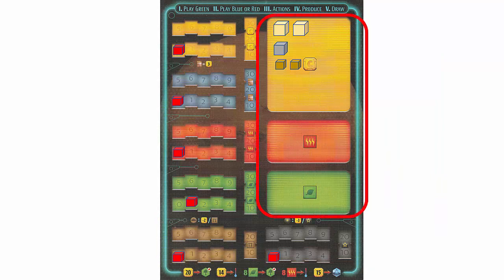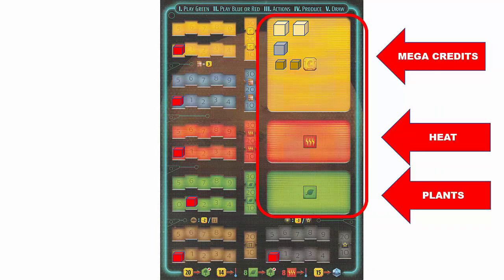The two bottom tracks show capabilities for steel on the left and titanium on the right. Some green project cards give players steel or titanium capabilities which reduce the cost of playing certain other project cards. In the resources section, whenever you gain mega credits, heat, or plant resources, you place copper, silver, and gold resource cubes into the corresponding section. One important thing to keep in mind is that the production tracks on the left side of the player board only show your production capability, not your actual resources.